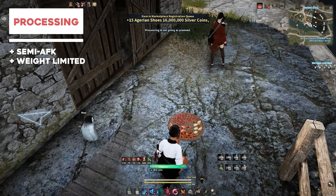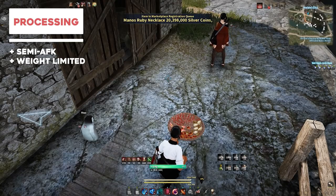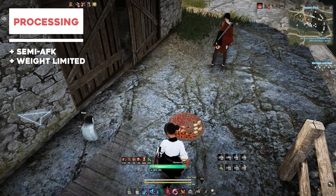You can make money processing ore overnight if you have a lot of it. You can melt flax, cotton, silk, and fleece as a good way to power level processing in the early stages, and once you get to artisan or professional you can start melting steel. It's pretty good — you actually make some decent money while leveling.